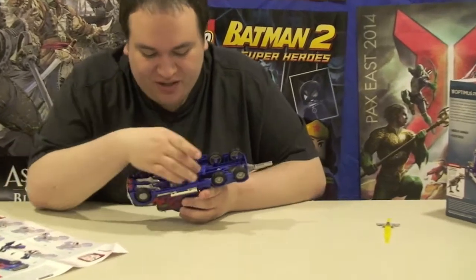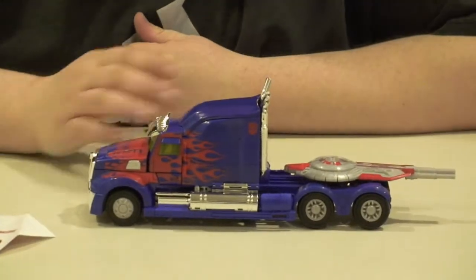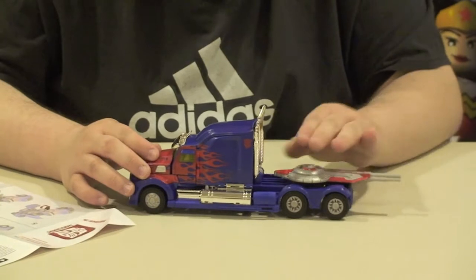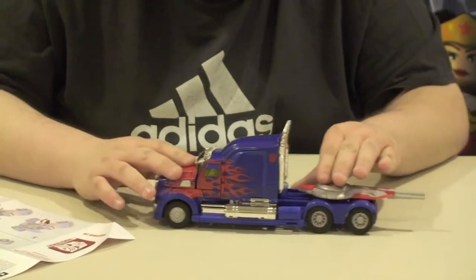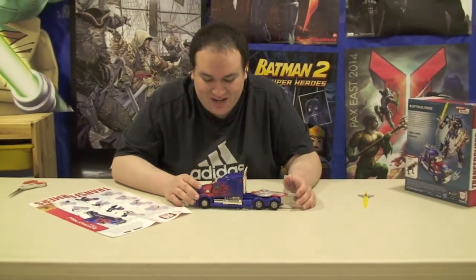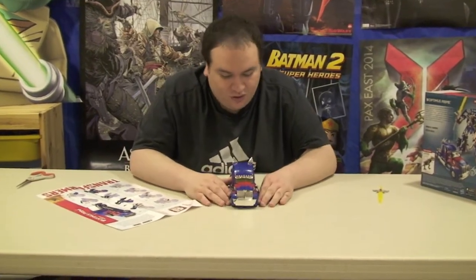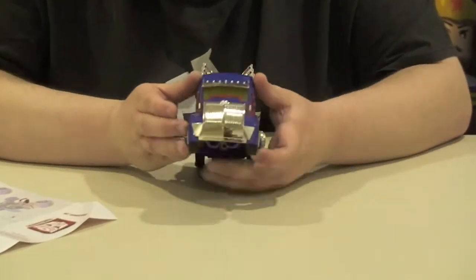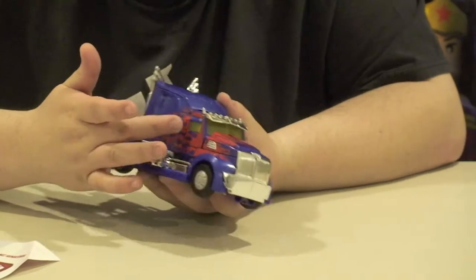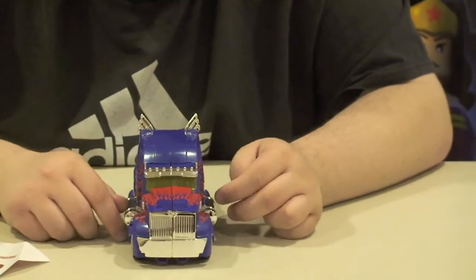If you flip it on the bottom, everything is all tightly packed and totally concealed when you're driving it around. Wheels also touch the ground, which is nice — my Masterpiece Optimus, some of the wheels are a little off, and that's over $100. Like I was saying, the flames on the front are awesome — they've done such a good job with these flames, they look beautiful. And the different colors, like the yellow tint on the windows, that's great. It is just beautiful.